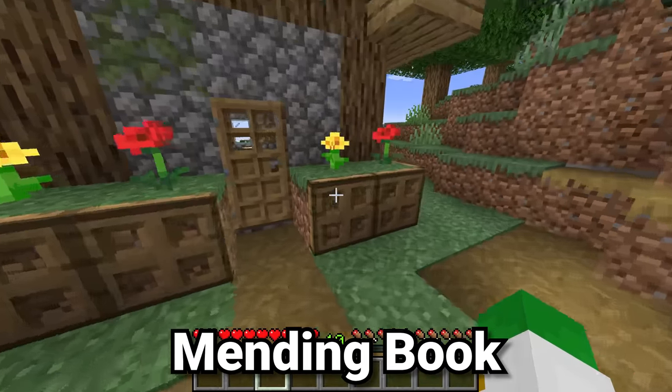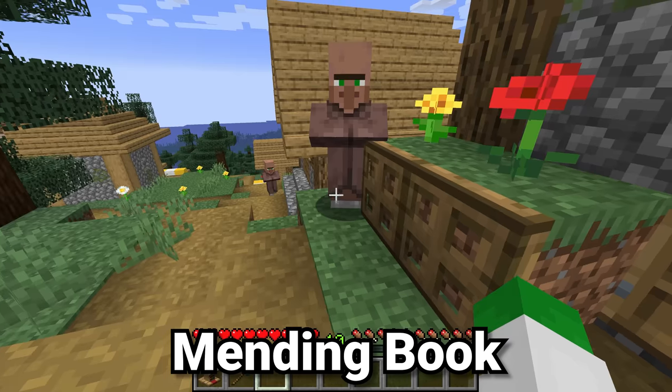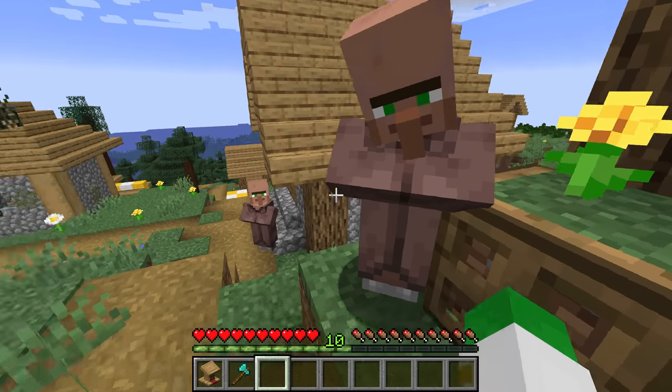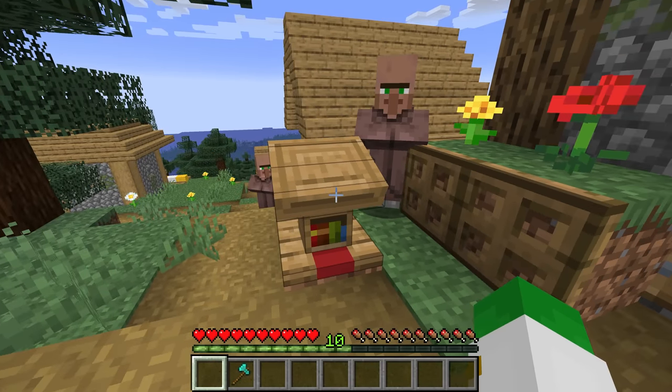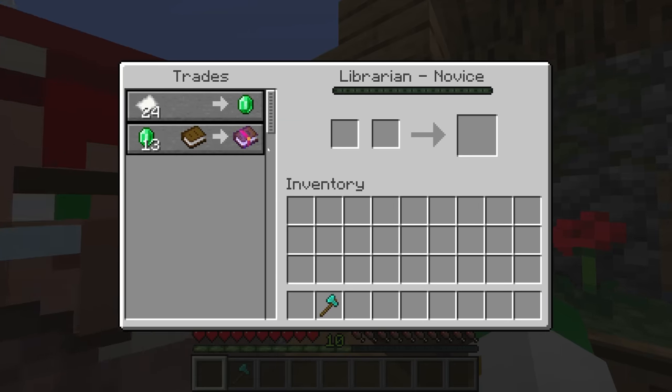How do you get a mending book — or really whatever enchanted book you want — inside of Minecraft? You need to go to a village that has some unemployed villagers and put a lectern next to one. A villager should pick up a job from this lectern, and you want to check their trade.